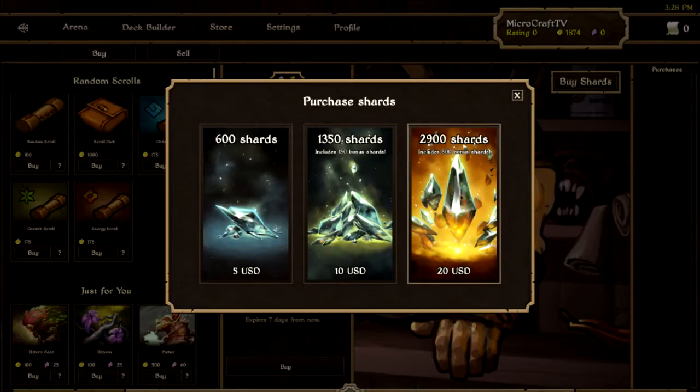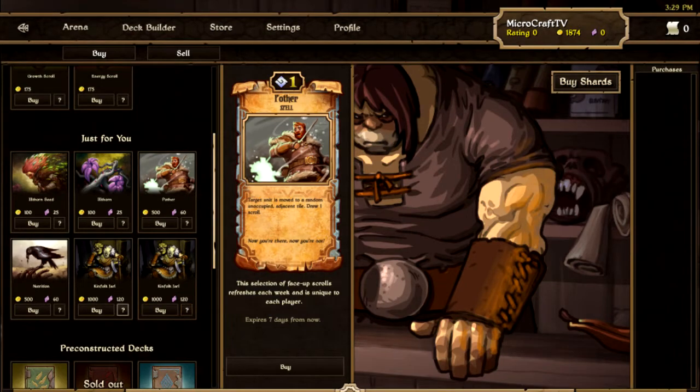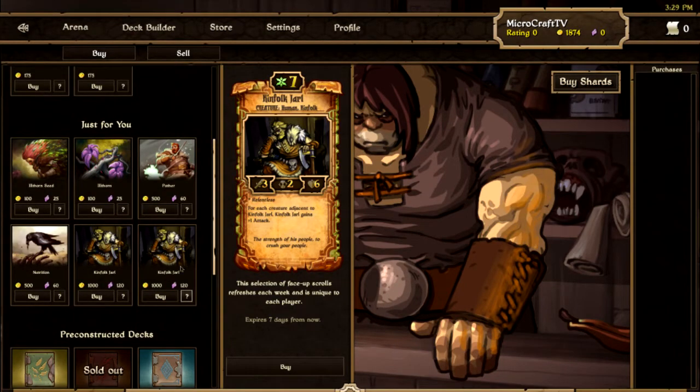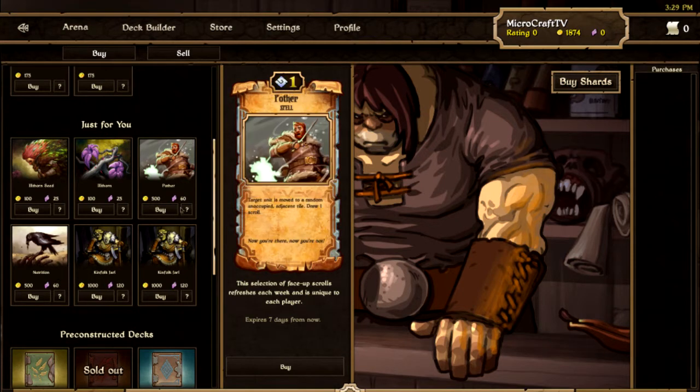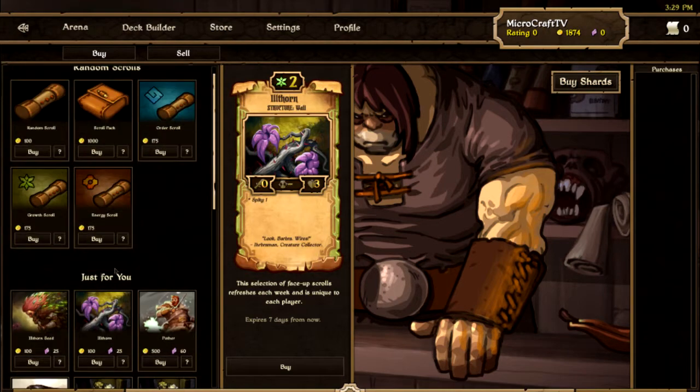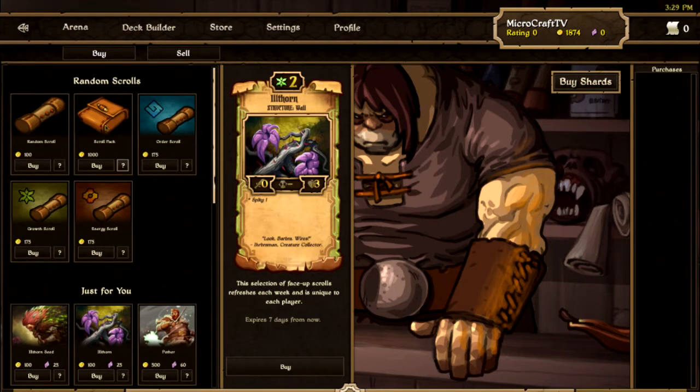So it's sort of a League of Legends model, except they do charge you up front with a $20 purchase for the game. But that's still pretty cheap for a new game. You can also buy shards, which are how they make most of their money, and those allow you to buy cosmetic items and certain cards that are on sale. Some cards say 'just for you' — I guess those maybe benefit your deck, but that's just a guess.